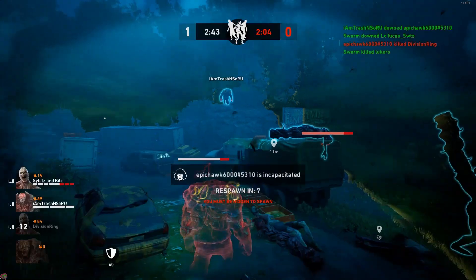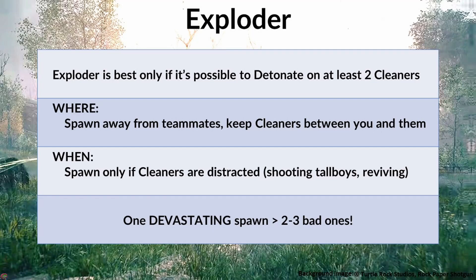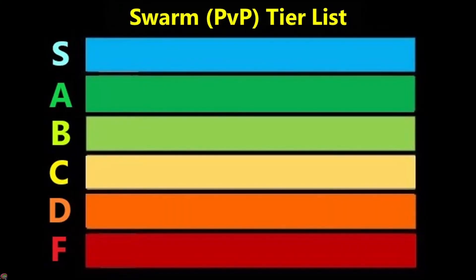To sum up the basics: exploder is only best if you can hit multiple cleaners with the detonation. Don't spawn near other mutations - they'll hear you and shoot you first. You only have 200 HP plus resistance, so only spawn when you know you can be devastating. One good spawn and detonation is better than two or three bad ones. Because of its power, exploder is firmly A-tier - strong when well played, but not overpowered, and it can be countered.